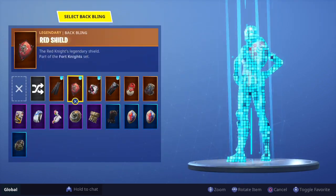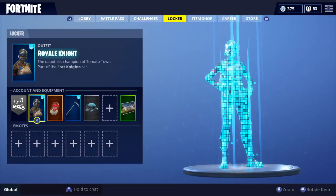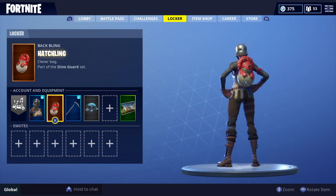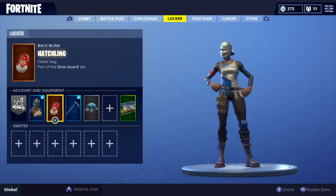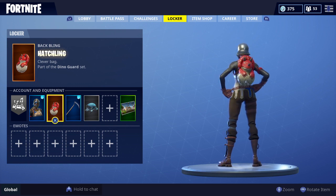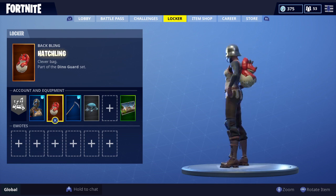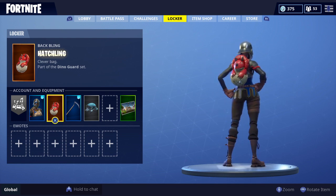The Royal Knight with the Hatchling back bling and the Reaper pickaxe. The Hatchling just looks super nice on this skin — it just looks really nice, I don't know why. Obviously this is an OG skin with the Reaper pickaxe, and the Hatchling looks super nice on the back of it. I like it a lot.